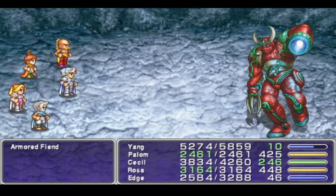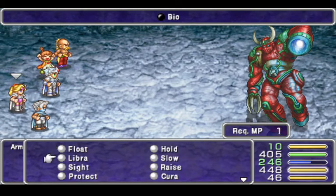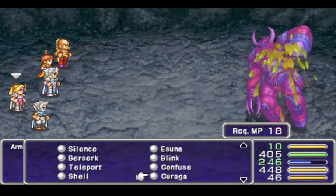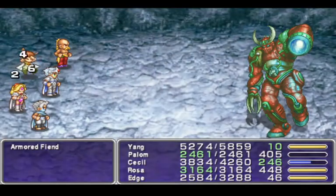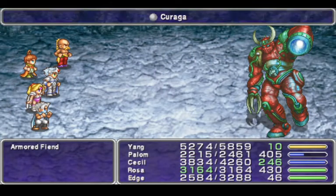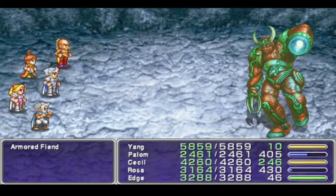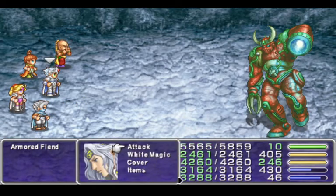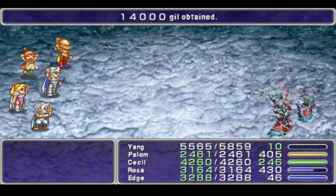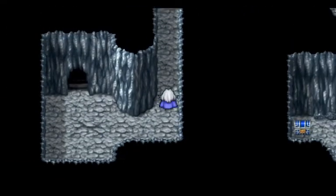Oh my gosh, Yang is just so good. A little Bio to save MP. Palom has so much MP that I'm not really worried about using it up. Same with Rosa, honestly. They just have so much MP. Just punch or whatever, still doing 2500 damage. I'll take these fights, they don't matter that much.